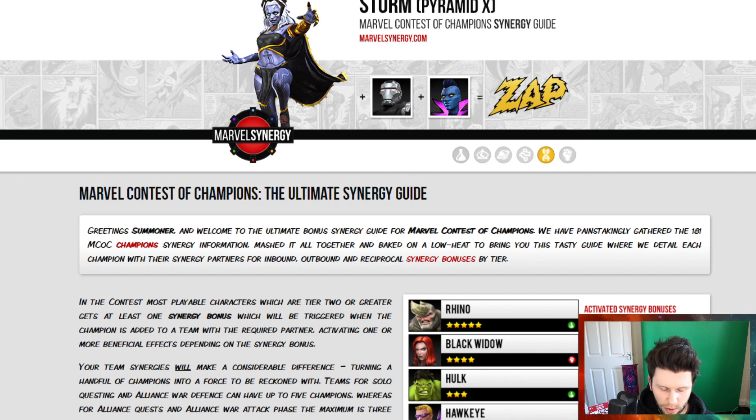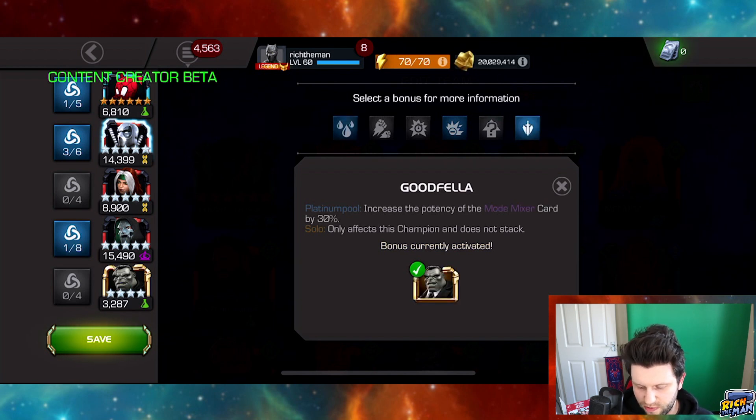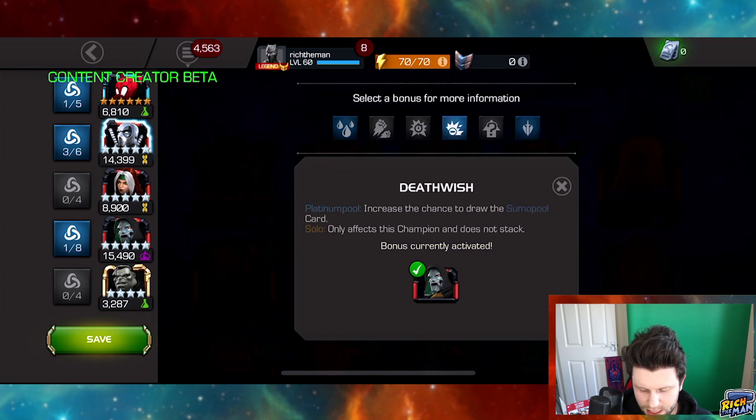We'll go with some champion-specific ones. If you don't know how Platinum Pool works, he draws cards with various benefit effects - sometimes you've got to do a succession of attacks to get something. That's the Summo Pool one. There is one that benefits this synergy which is Blood Drive, so we want to put bleeding effects on the enemy. Mode Mixer is the one with different types of attacks in succession.